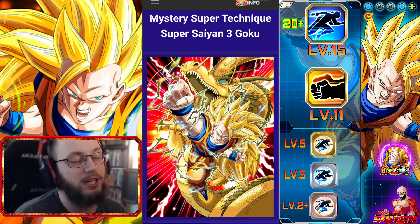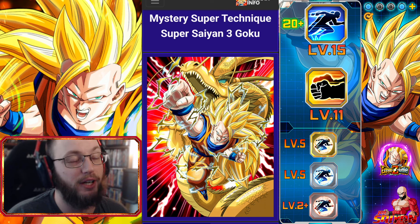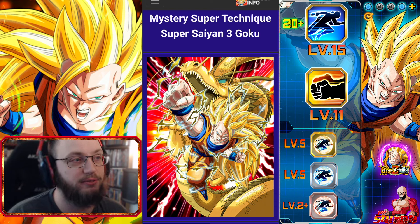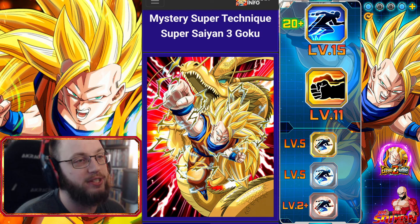Top right-hand corner is the suggested amount of dupes — anything lower than that, your mileage will be very, very underwhelming. Most of his kit is straight up in his passive now. They did not change his super attack, they only changed his passive. They did not increase his super attack, they did not make his leader skill better.